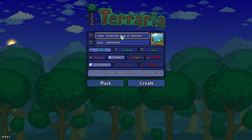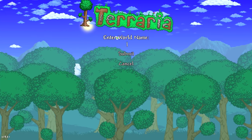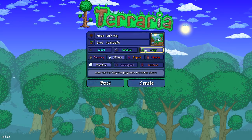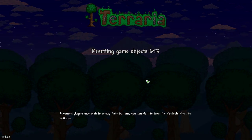We're going to create a new world. Oh my gosh, the worlds have seeds now. Okay, so this is a new update — the final update. We're going to call it Let's Play. It's going to be a large world, classic. I want to choose Corruption — sorry, I do not like the Crimson. Let's go. This is so crazy.